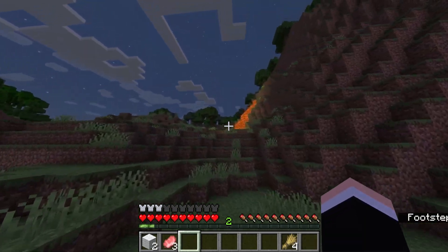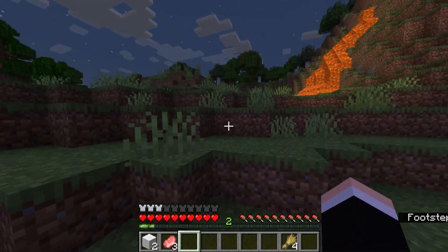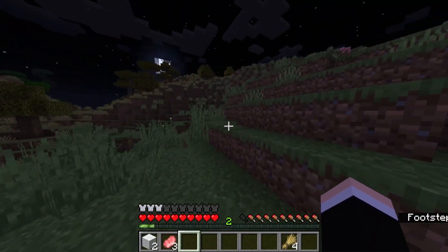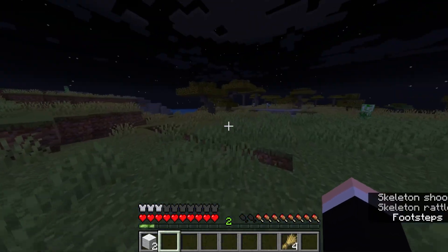Okay, is that a lava pool? Oh no — it's just a source block. We got clickbaited. Yo, there's a skeleton jockey. That's pretty rare, you don't see those every day. Okay, there's some creepers over there — right here, to this tree.